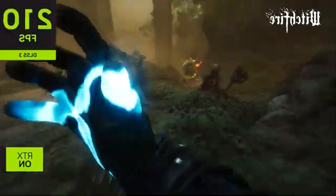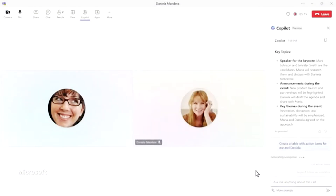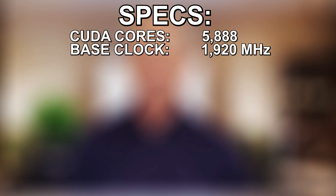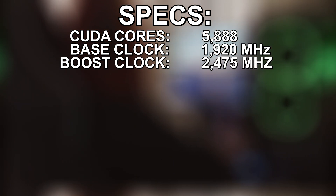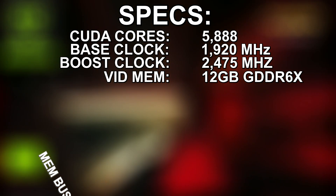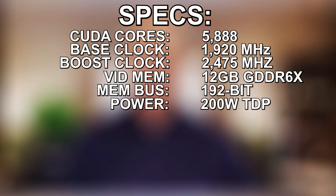First up, let's talk about those specs. The RTX 4070 is built on NVIDIA's Ada Lovelace architecture, which brings some exciting advancements. Key specs include 5888 CUDA cores with a base clock speed of 1920 MHz, boosting up to 2475 MHz. It also has 12 gigabytes of GDDR6X memory with a 192-bit memory interface and a 200-watt TDP.